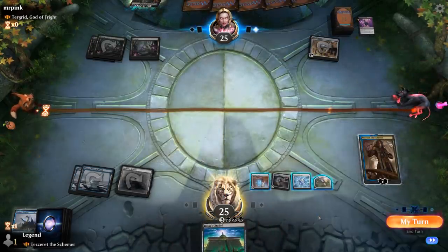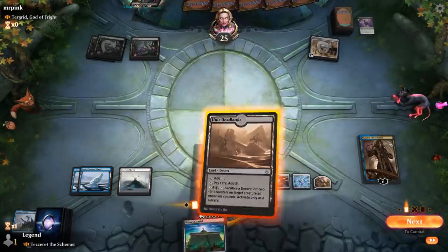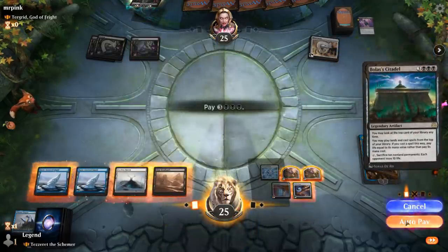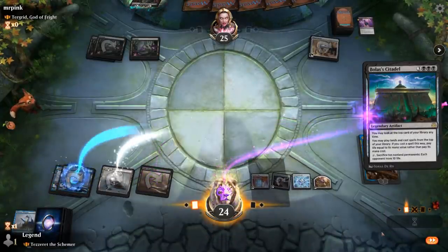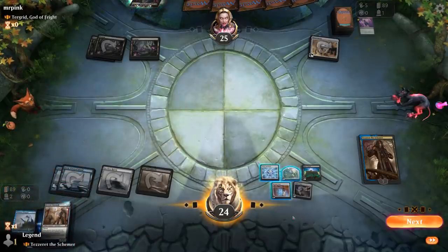I could have also used Map in response to get a Swamp and then discard it, but I think this will work out. Make an Etherium Cell, place Citadel — make this mana for black, that for black — so I only have to sacrifice one Etherium Cell. Gearhulk would be fine to keep for Turgrid, so maybe I don't cast it here and just pass. Dread Presence — I don't mind taking that out. They can deal two to Tezzeret but decide to draw instead.